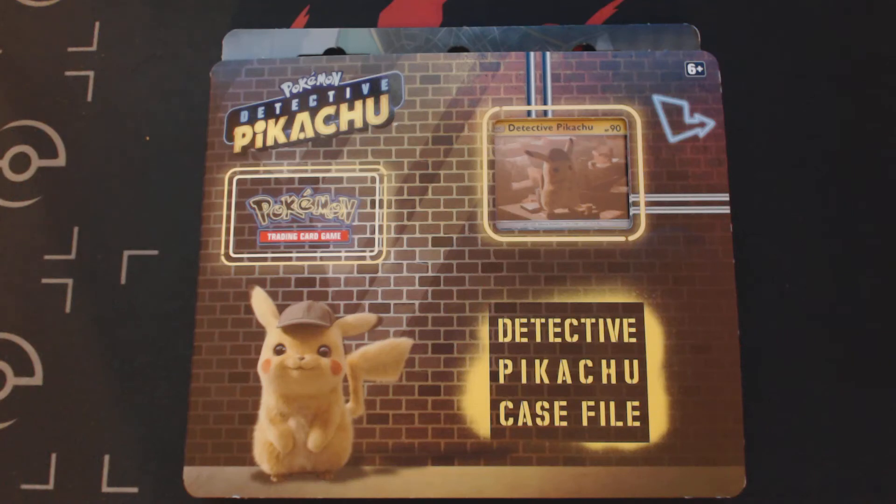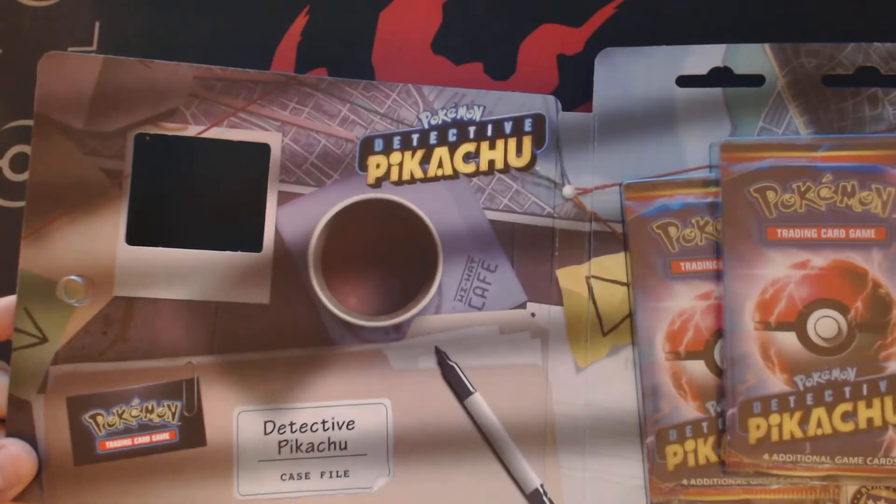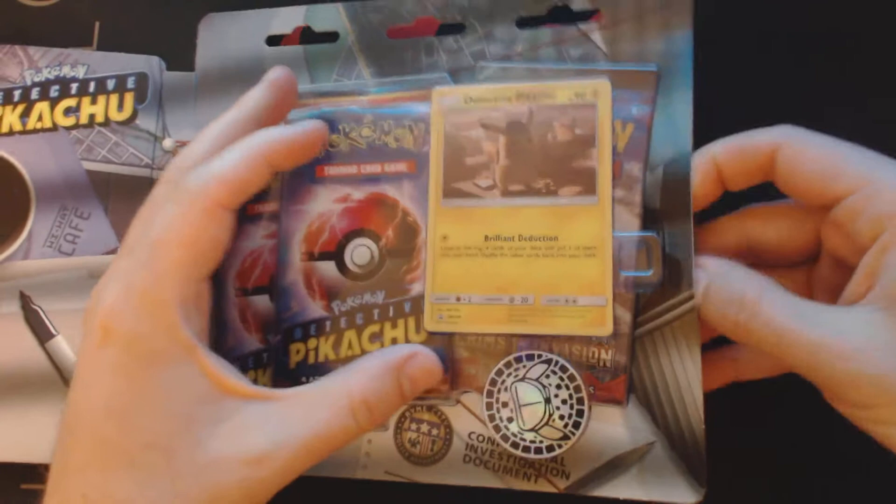Hey now, welcome back, Pokemon Trainers. This is your friendly neighborhood Bullet Outs, and today we're going to be cracking open a Pokemon Detective Pikachu case file. This is one of the special sets that Pokemon produced for the Detective Pikachu movie, so let's crack this thing open and see what we get inside.